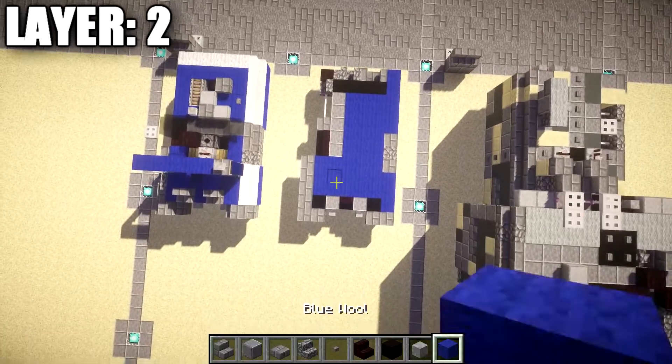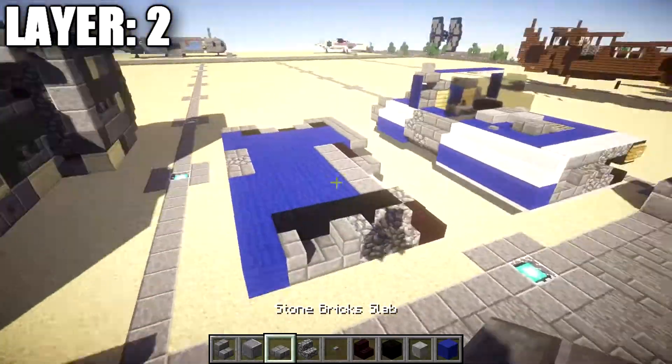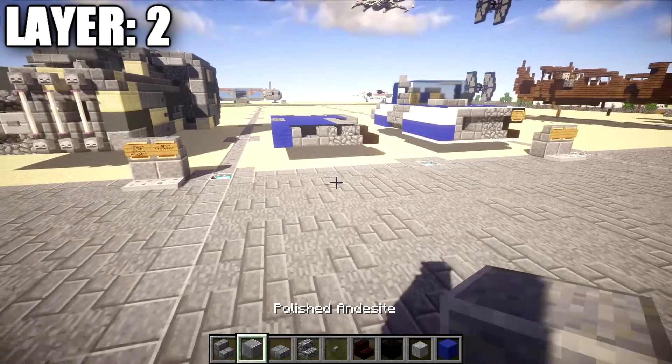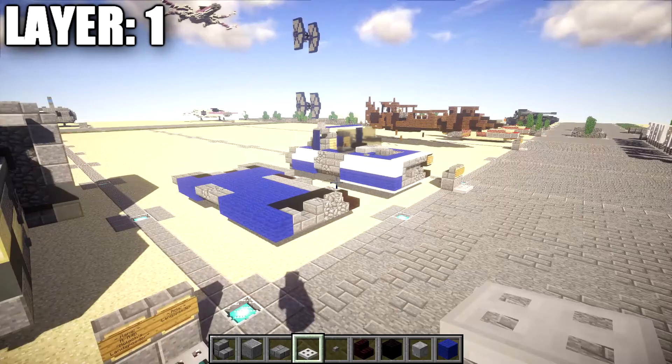Looking from above you should have something that looks like this for the landspeeder so far. It's a pretty weird design if you look at it from underneath, so it's definitely recommended you keep it facing upward — that's where it looks best. Anyways, that's going to do it for layer 2. Let's move on to layer 1 and then layer 3.